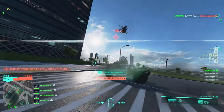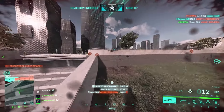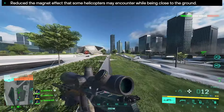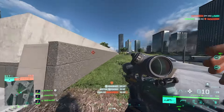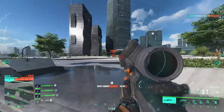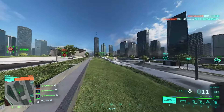They've fixed an issue where air vehicles would not take damage when colliding with skyscrapers on Hourglass — a day-one problem with videos all over YouTube showing jets flying into buildings and taking virtually zero damage. That's finally being fixed after more than two years. They've also reduced the magnet effect helicopters encounter when flying close to the ground, which caused them to unintentionally stick to terrain.